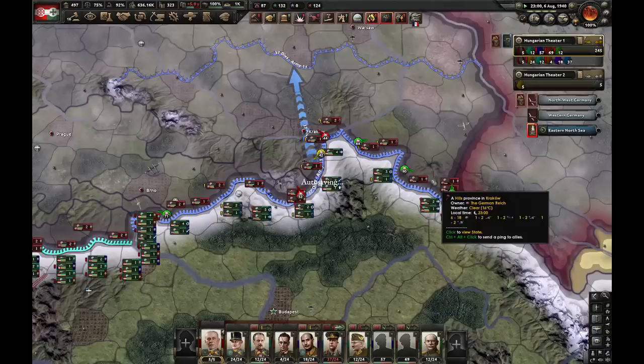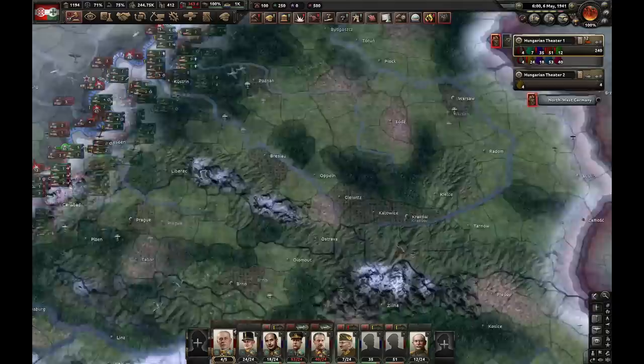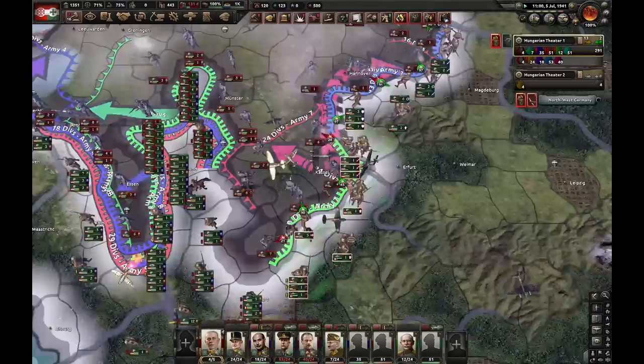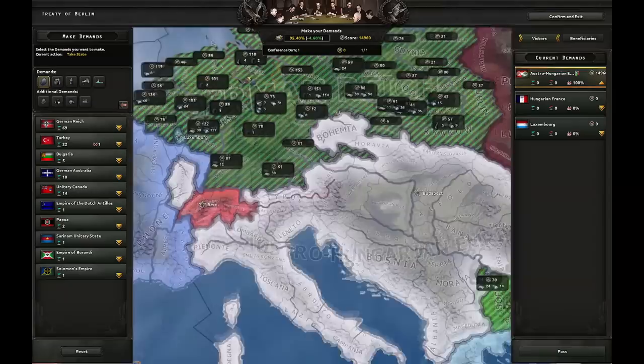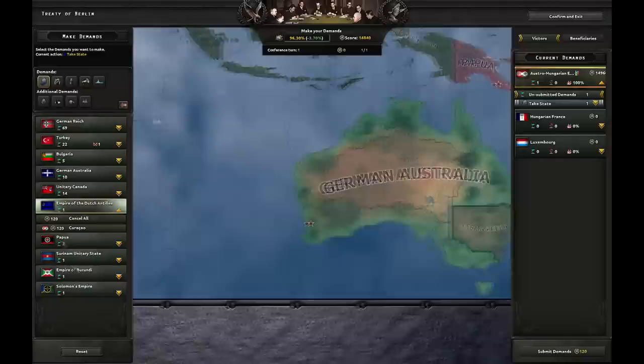Romania seizes Bessarabia — yeah, rip Romania. Out of all places, I had to attack Germany from the south of Poland — everywhere else there were just so many divisions. Just one more city — come on. It's going to be Kassel, it seems — I forgot that city even existed, such a forgettable city in Germany. We took them out! This could have been way quicker if we just had one more town under our control. If we did, we would easily get the achievement in 1940, possibly 1939. But now it was 1941. Let's take all these states.